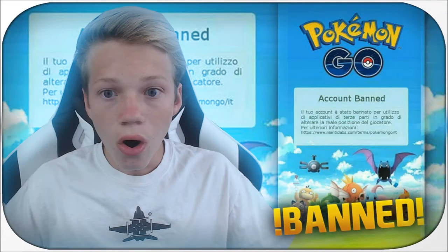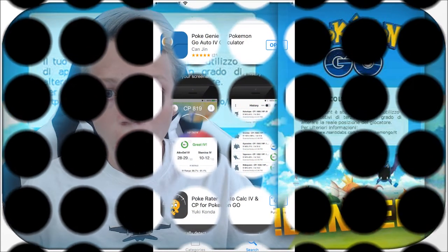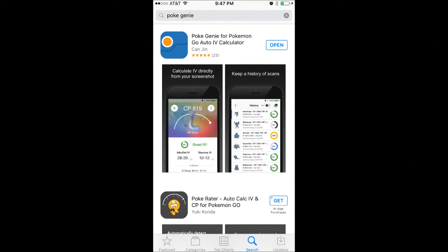I love this guy's expression — this is the face you make when your friend accidentally transfers one of your best Pokemon. So what we're going to be talking about today is not a Scraper or a Radar. It is an app called PokeGenie which evaluates your IV. IV is like an overall in a sports game — it will tell you if your lower CP Pokemon is better than your higher CP Pokemon.